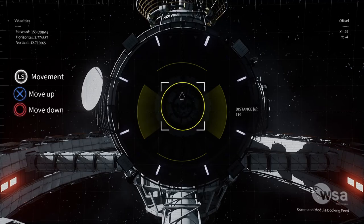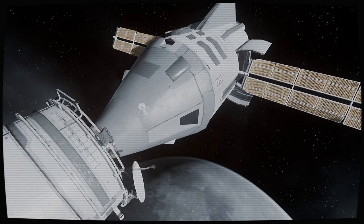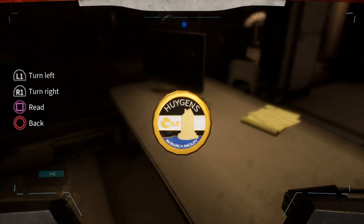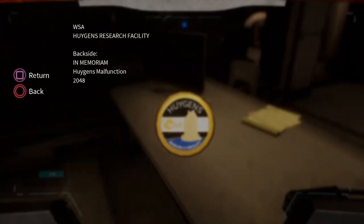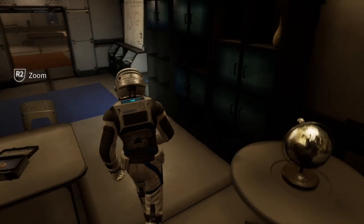Deliver Us The Moon is an excellent work of science fiction. Stellar visual design paired with atmospheric lighting and audio make for a convincing hard sci-fi setting that weaves the intimate with the infinite. Engaging, varied gameplay with rewarding exploration and a compelling story make this an intriguing adventure from beginning to end.